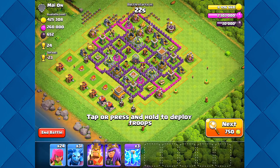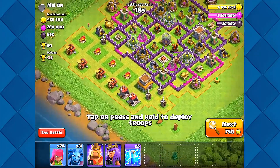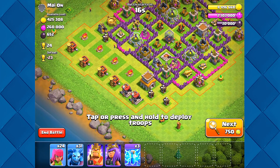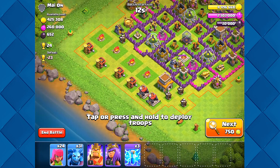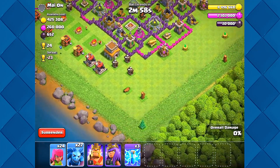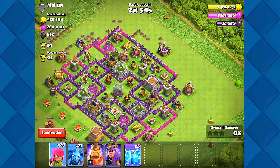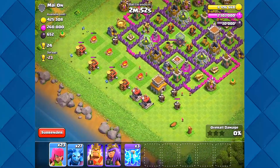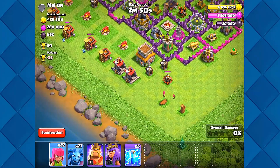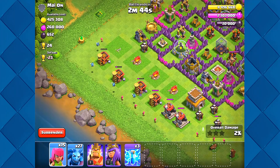Here we are — we've finally found a base that looks easy enough for us to take out. I'm going to be very careful because if I lose that's 23 cups, which could be like three battles to get back. So let's just be cautious. I'm not even going to try for a two-star — I'm just going to funnel everything in for that one star, that's all we need.